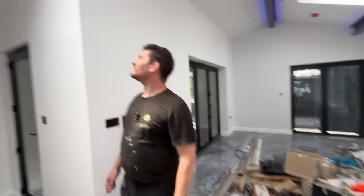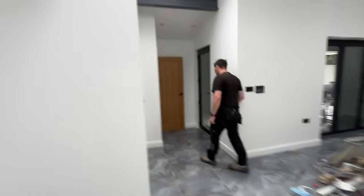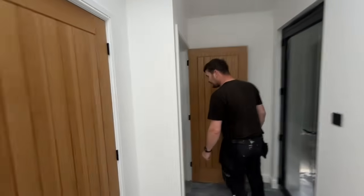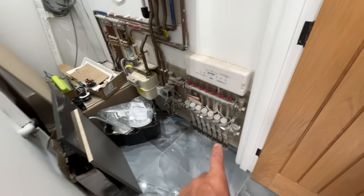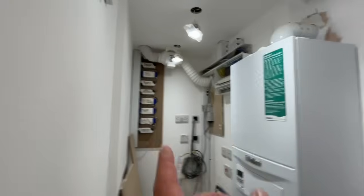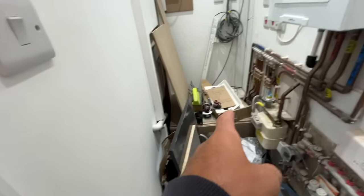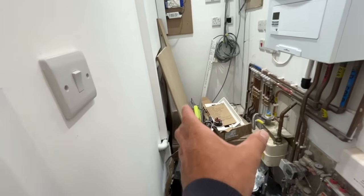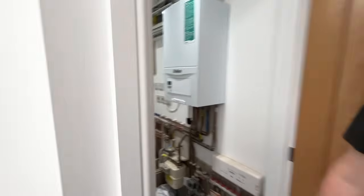In the cupboard you've got your manifold for all your underfloor heating, gas meter, boiler, fuse board with LED drivers, toilet plumbing under the back, sink plumbing — John's going to box that in — and we're putting in a tumble dryer. Outside the render is done too.